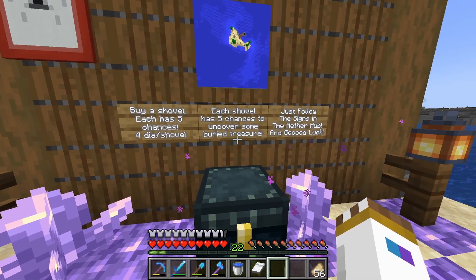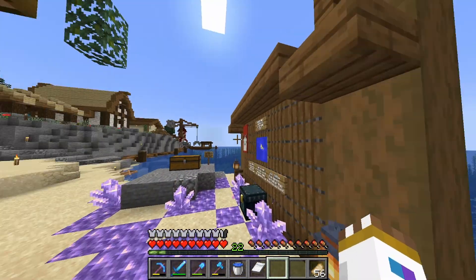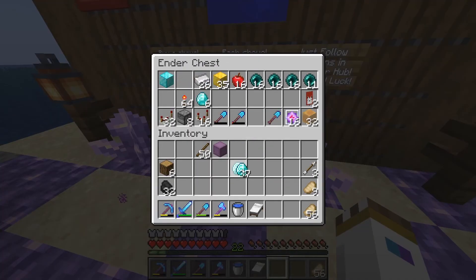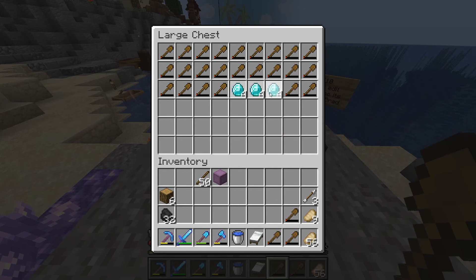Each shovel has five chances to uncover some buried treasure. The island isn't here, it's somewhere else so I'll have to go find it. I'm gonna buy three shovels — that gives us 15 chances. That's 12 diamonds total. Let's take three of these and head over there.